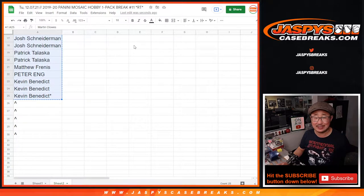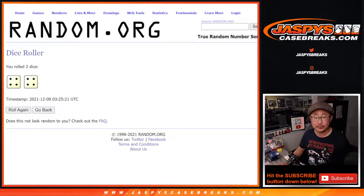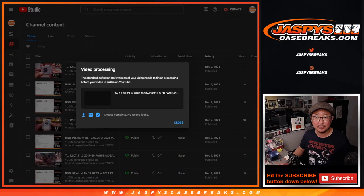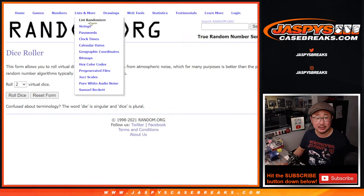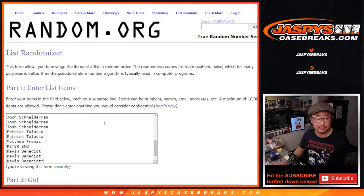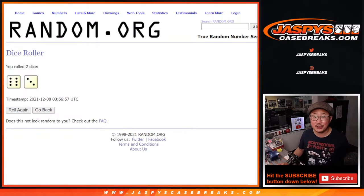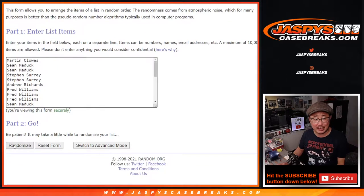Big thanks everybody here for this excellent late night rally. Oh, sorry, that was from a different break. Here's some new dice, new list. There we go. So let's randomize that list nine times — six and three, nine times. Top five after nine get extra spots.